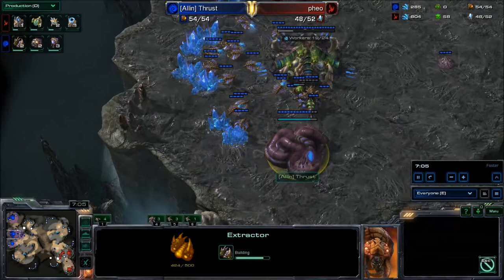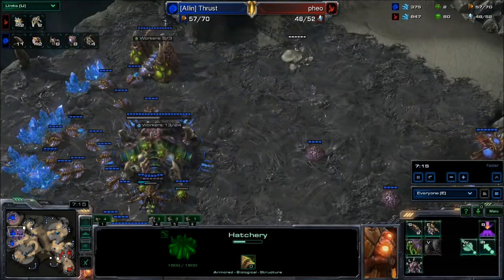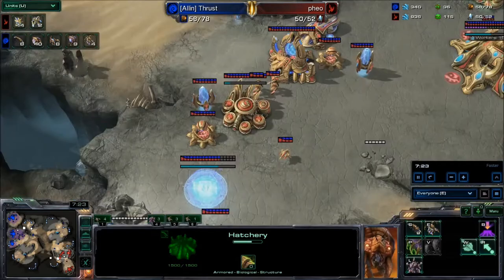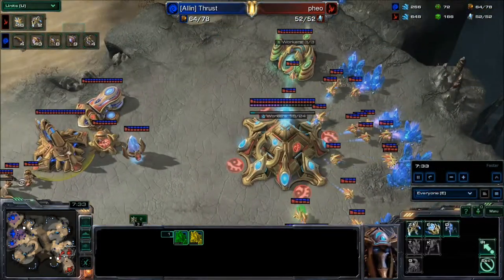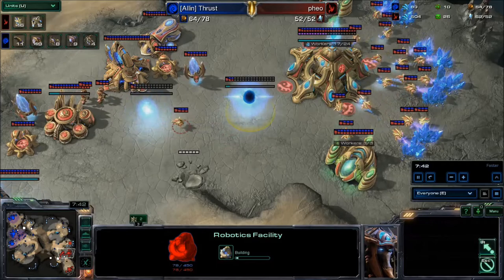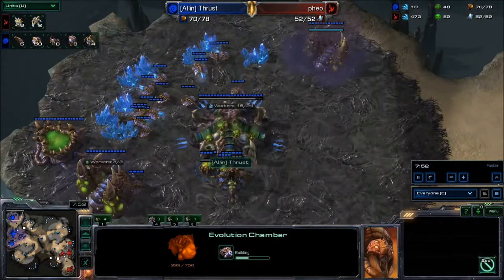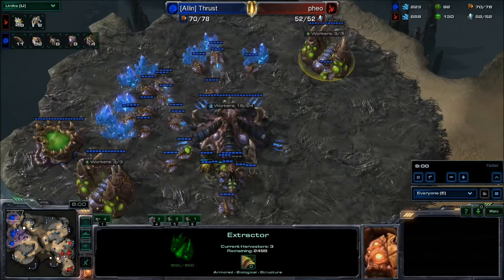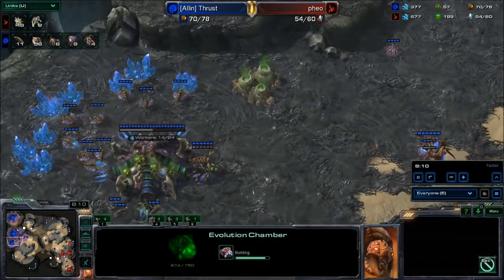Double gas is going down at the natural. At his third hatchery he's starting to drone that up a bit. Both these guys are doing fairly decent. A couple zealots are out, six zerglings running around — similar probe and drone counts. Feel is eventually getting another gateway — going double gateway. Nothing up at the main so far. Feel goes two gate into a robo — decent — plus a twilight council, really teching up to high-end speed. Thrust is getting a couple evolution chambers for upgrades nice and early. Gas is going down a little late but it depends on his build.